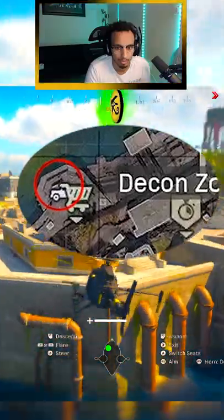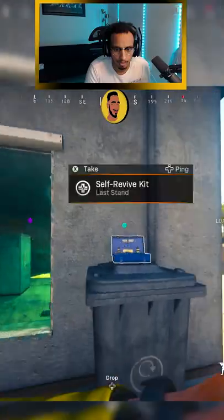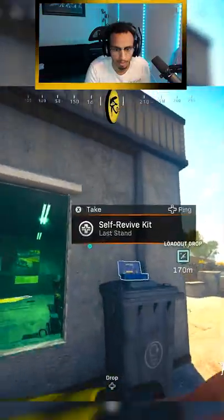Spot number 1 is located right across from Decon Zone in this little shack area along the shoreline on the backside of the hut. There's a little self revive thingamajigger, go ahead and grab that.